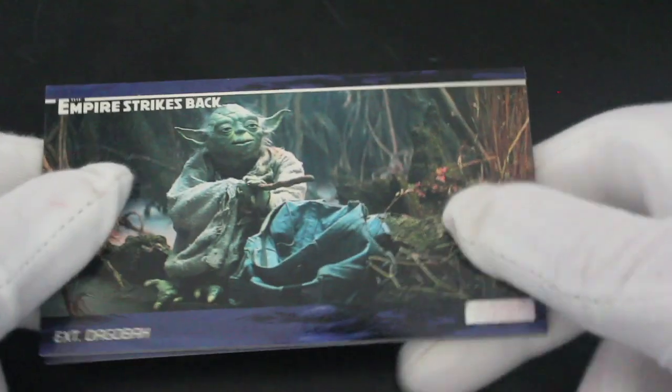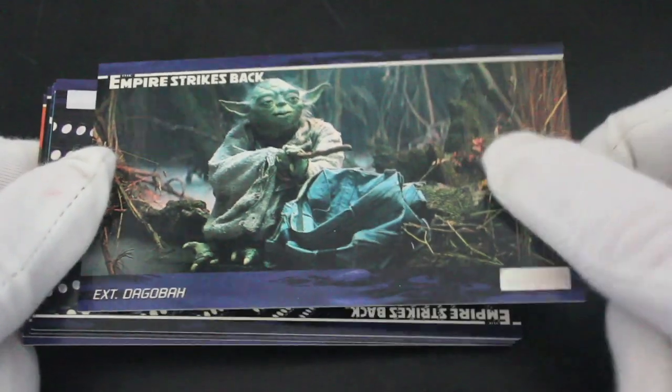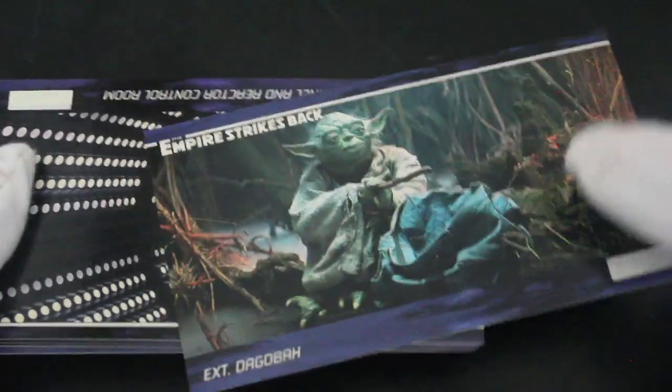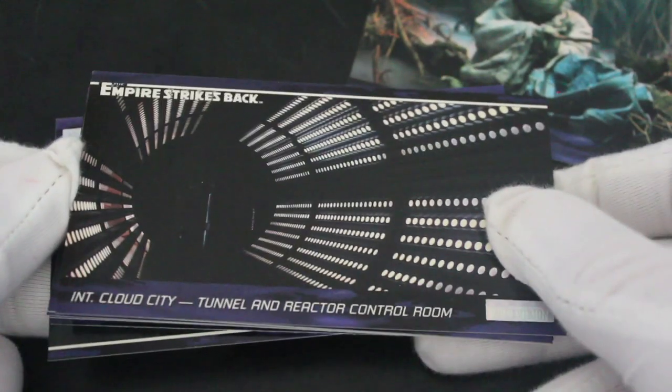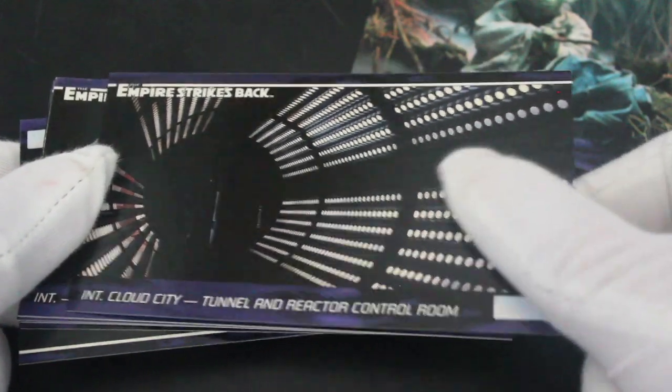Yoda first of all, doing his thing — going 'hey, are you alright?' Yep, we're all right Yoda, thanks for training us. There's also a bit of concept art for Yoda as well, very nice.